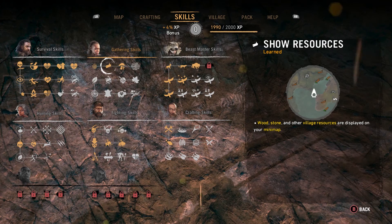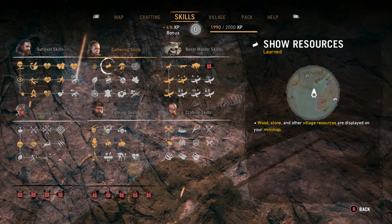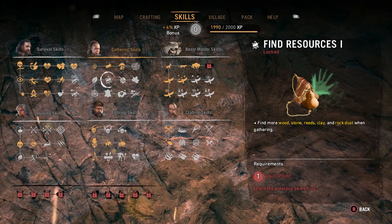To make the most of your time, make sure you have a few gathering skills unlocked. You want to have show resources and, most importantly, find rare resources. If you're just simply farming for Black Rock, make sure you get find resources unlocked.